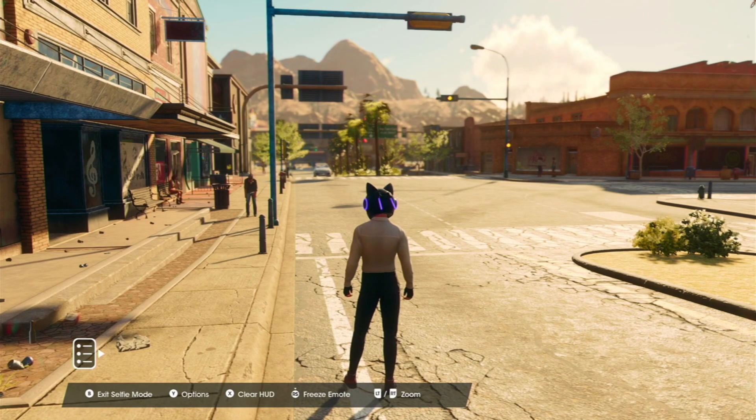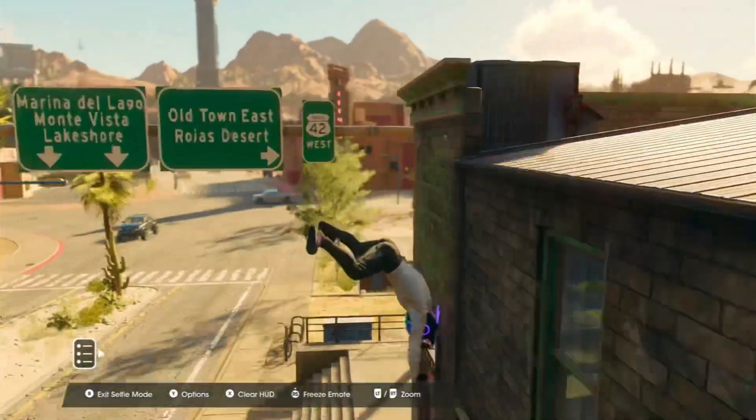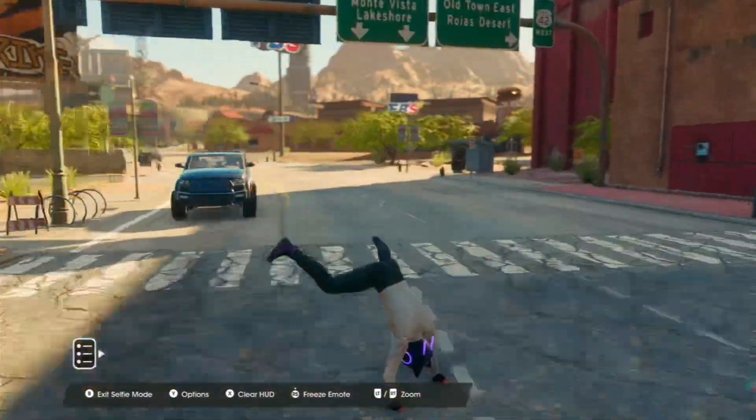Alright, so to do this glitch, you open selfie mode, you put the cartwheel on, you hit freeze a couple times, and you'll start going flying. I did it first try. I want to thank Discord user Psyoptical for showing me this, and peace.